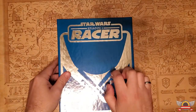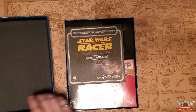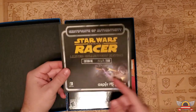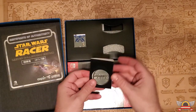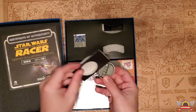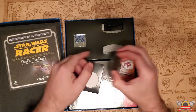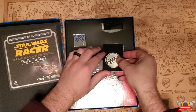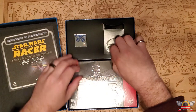It's one of those really nice hard chipboard boxes that is a two-piecer. I did not realize these had a certificate in them — number 215 out of 2500, which is pretty cool. It looks like there's a coin in here that says 'Star Wars Episode One Racer, Lucasfilm Ltd.'